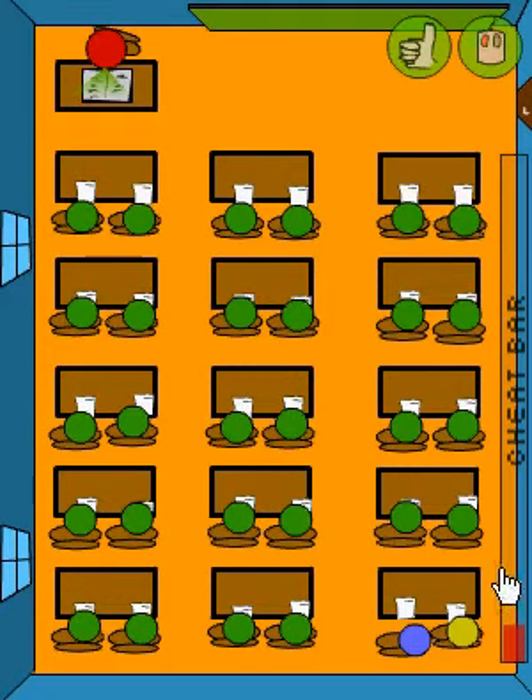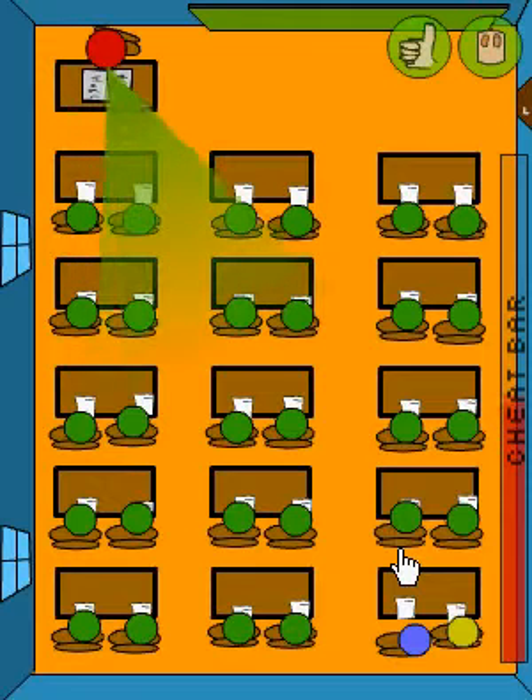First level — the Geek is right next to you, pretty easy. Go right next to him and hold the left click button on your mouse until the cheat bar is all finished. And you're done.